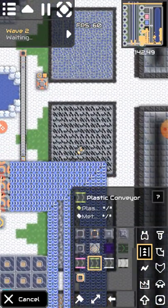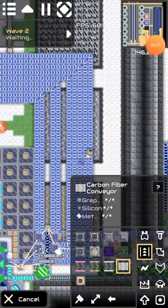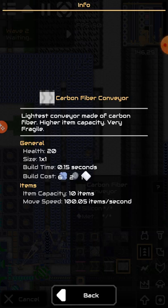I'm just jumping all over the place. Back over to the carbon fiber conveyor — a hundred items per second.